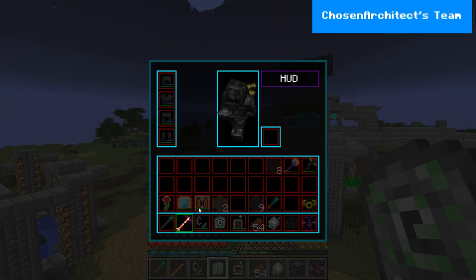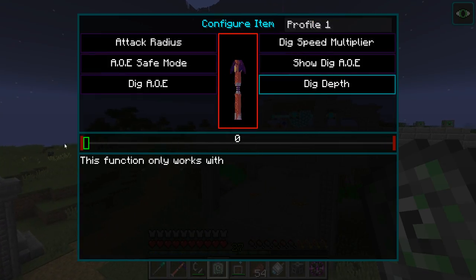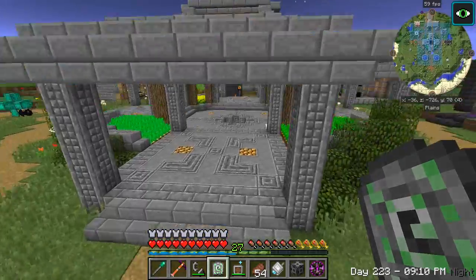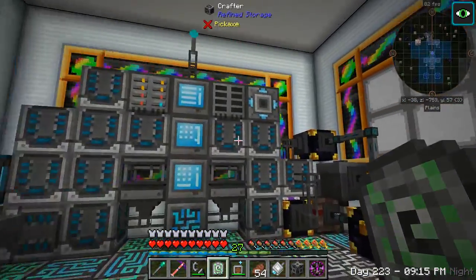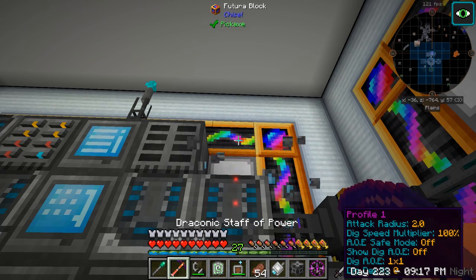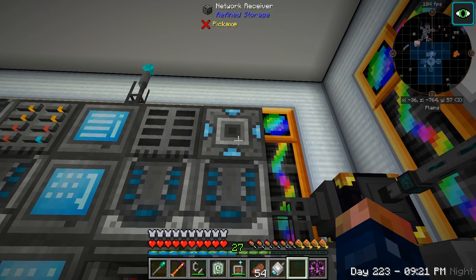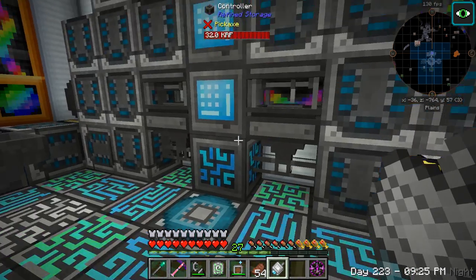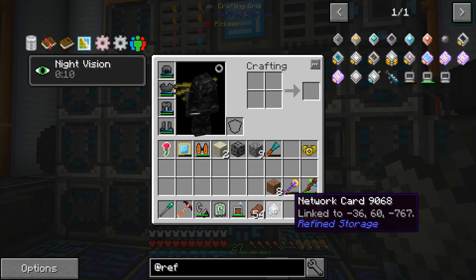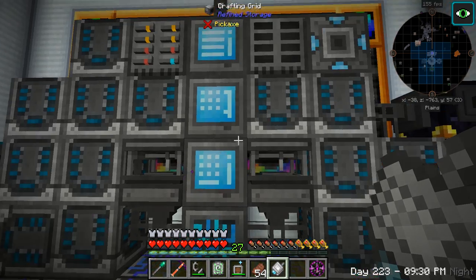Might actually need to turn the dig depth off — because that's ridiculous. Let's just try replacing this. You're supposed to be able to use this network card — linked, okay so it's linked.